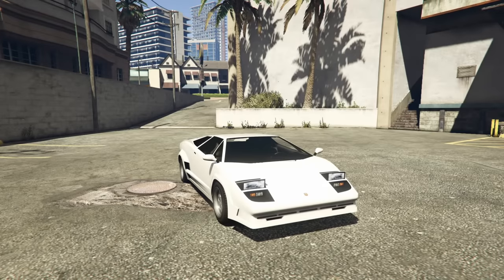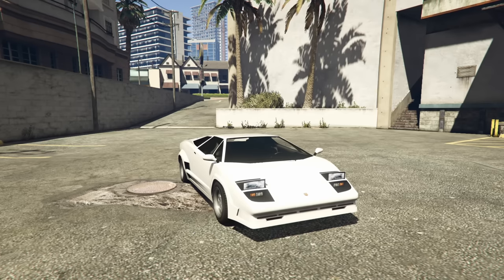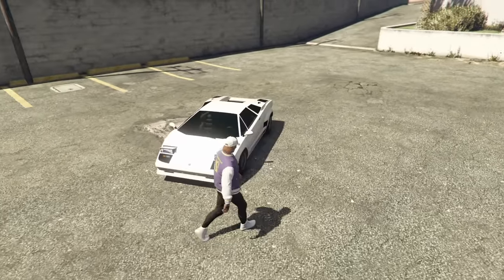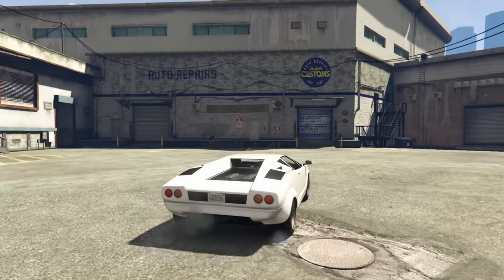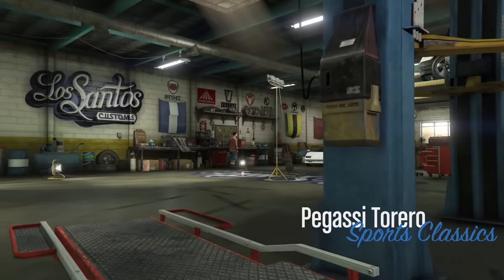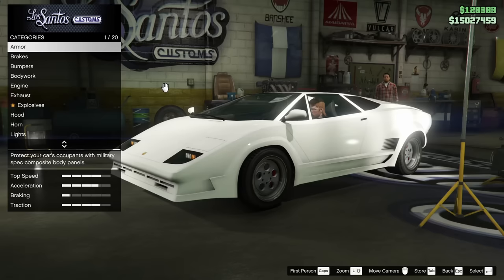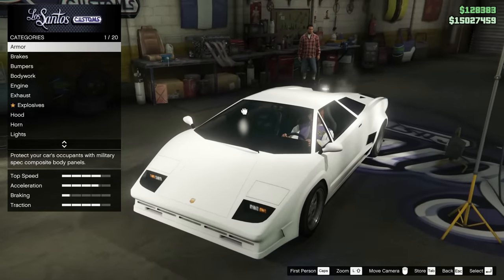Hey boys, it's Harm Nun. Today we're going to be customizing the original Pagasi Torero in Grand Theft Auto Online. It's been a very long time since I've customized this car — I think the last time I did it was in like April of 2021. So it's been a while, and I saw it come up in Simeon's dealership this week and it's 30% off. I should probably customize it again, so we're running it back to see what we can do with the good old-fashioned Pagasi Torero.